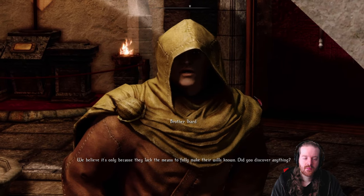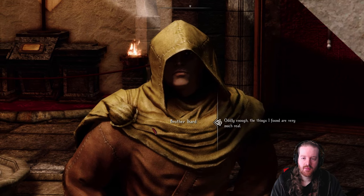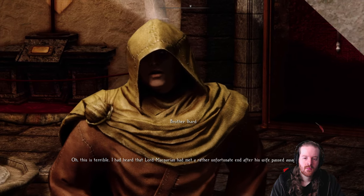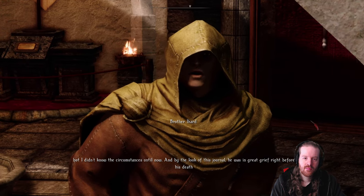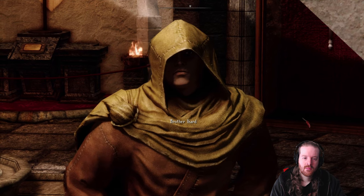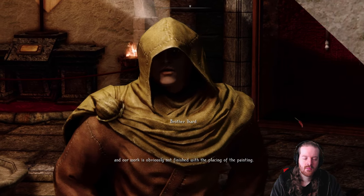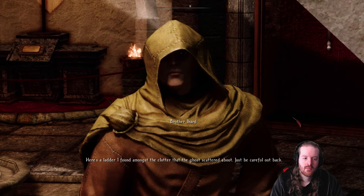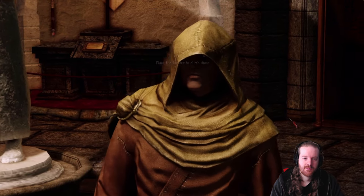The feelings and thoughts of the dead often come to the living when they're very disturbed - we believe it's only because they lack the means to fully make their wills known. Did you discover anything? I found things that are very much real. I had heard that Lord McNerian had met a rather unfortunate end after his wife passed away, but I didn't know the circumstances until now. By the look of this journal, he was in great grief right before his death. He must have plummeted to his death from the cliff out back. I suggest looking around for clues - there's a way to access the alley between the Blue Palace and the museum on the upper balcony. Here's a ladder I found. Just be careful out back - we wouldn't want you to share in McNerian's fate.